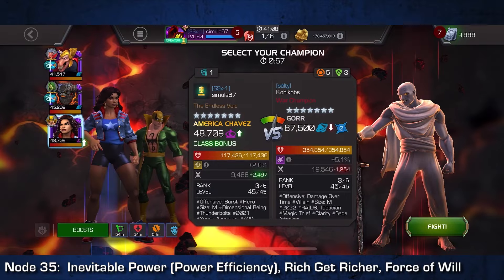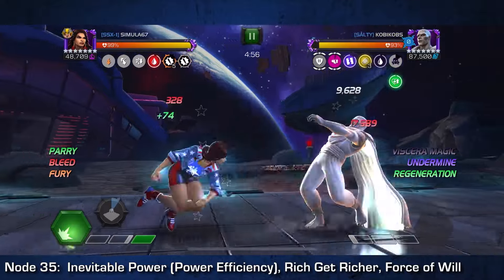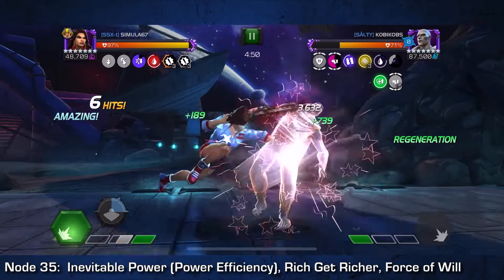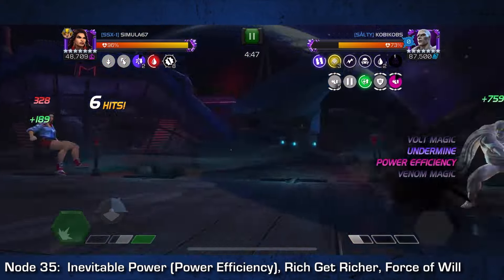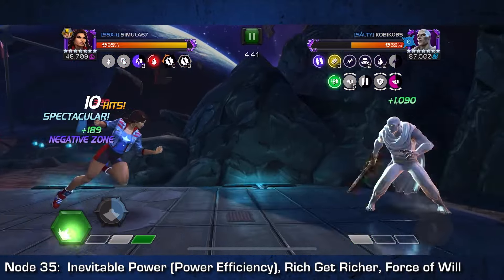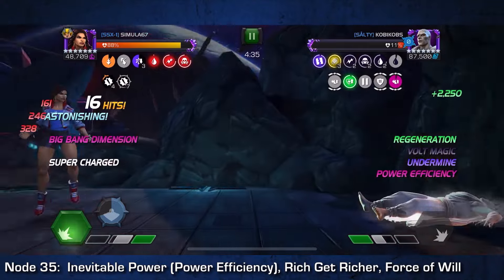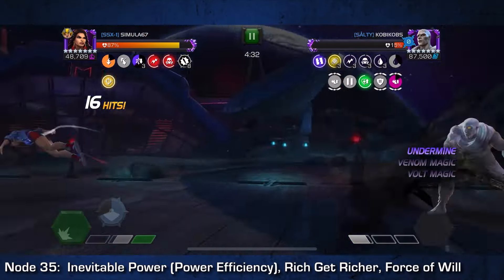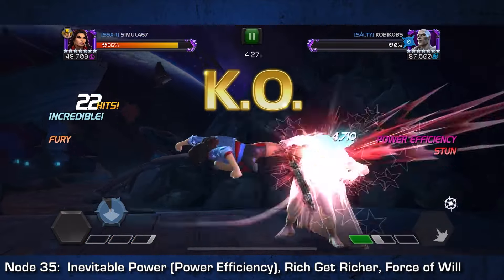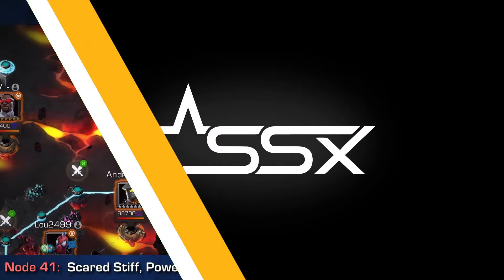Up on node 35 — surprise, surprise — it is yet another Gorr on rich-get-richer that we'll be taking with America Chavez. I'm so tired of talking about this fight, so here's the TLDR: keep up as many stacks of the negative zone as possible to stop and eventually reverse the power gain he's getting from rich-get-richer. I take a few too many blocked hits and get some debuffs — it'll cost me a potion but it's not a big deal. Then use the special two after one hit from the heavy. If you're lucky you'll get a couple crits and it's over in one SP2; this matchup required a second one. Either way, no big deal.